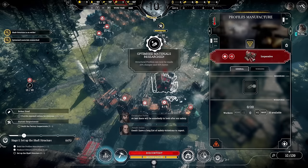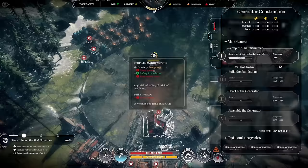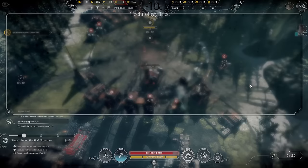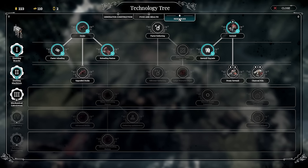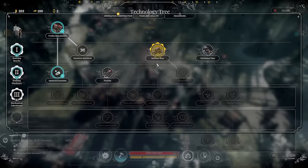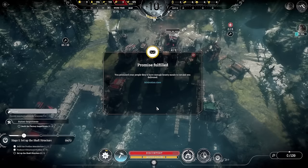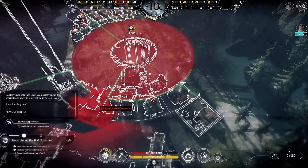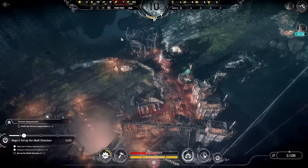Optimized materials has been researched. Looking ahead: stage two needs 10 structural profiles, so let's get those being built right now. Next research is machine shop, which is how we'll make the steam exchanges. Sawmill range extension and upgraded docks will both be very helpful. We'll go for machine shop next. The promise is fulfilled — discontent drops dramatically. We also have to build the factory inspector, which comes with the engineer laws, letting engineers inspect workshops and work sites.